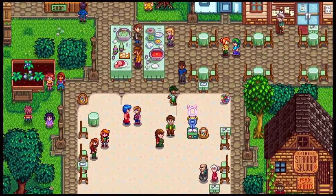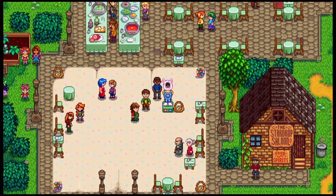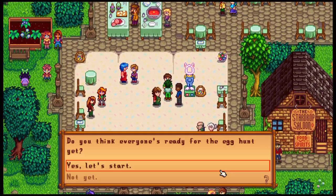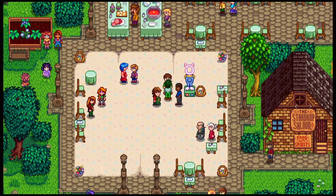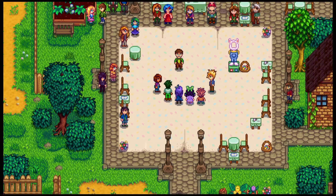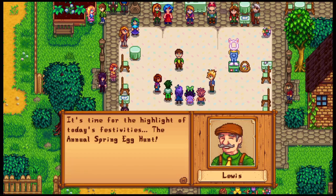Here's the egg festival. You can go around and take a fun little picture inside the bunny thing, but we're going to start the egg hunt. The egg hunt consists of just needing to find more eggs than Abigail, and the goal is nine eggs. As long as you get nine eggs, you will beat Abigail.